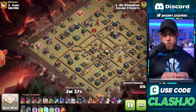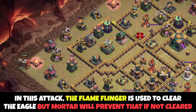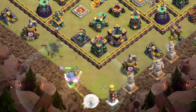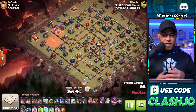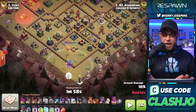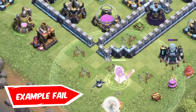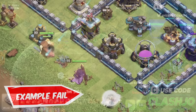He starts on the left side with a Balloon, a Flame Flinger, and a pack of Balloons to go after the mortar, keeping the Flame Flinger alive. At the bottom of the base, the Warden walk starts with the Grand Warden on ground mode, healers, and the Electro Owl moving up into the compartment housing one of the Scatter Shots. A Baby Dragon starts working on the opposite side funnel. Importantly, on the far right next to the Warden walk, don't place anything — no Barbarian King, no Yeti, no Super Bowlers — because the Warden will walk with whatever you place on that side.